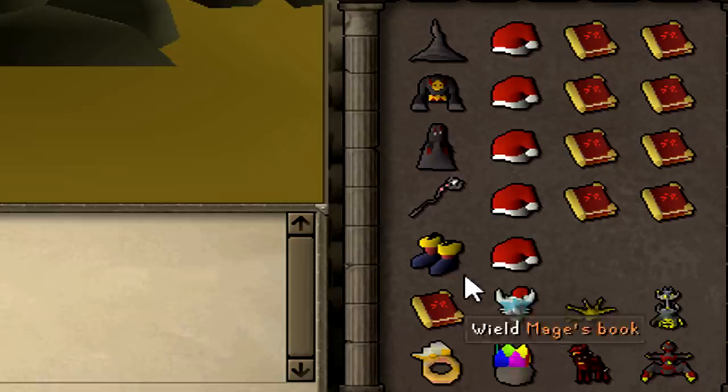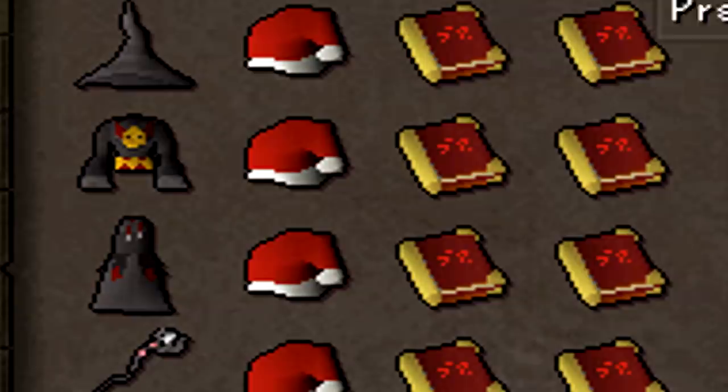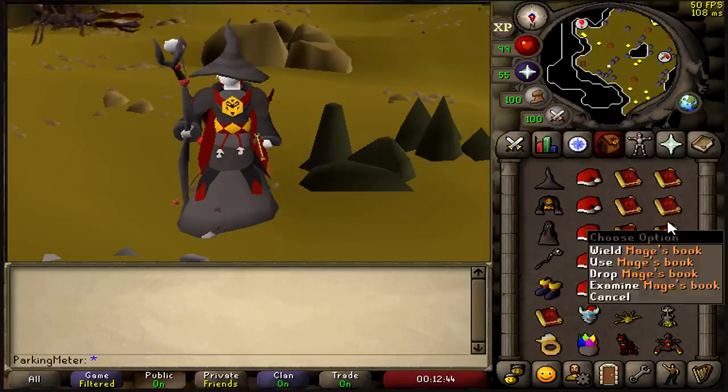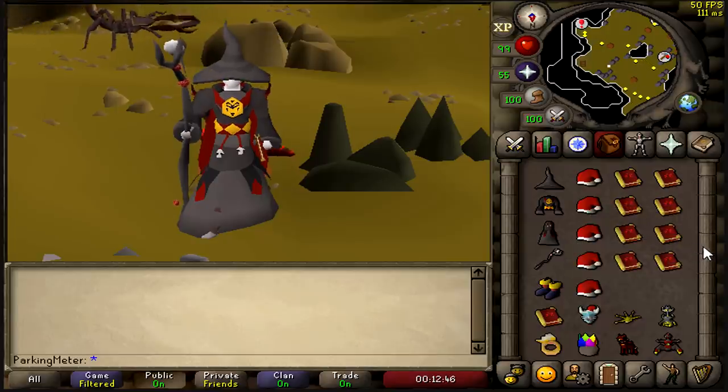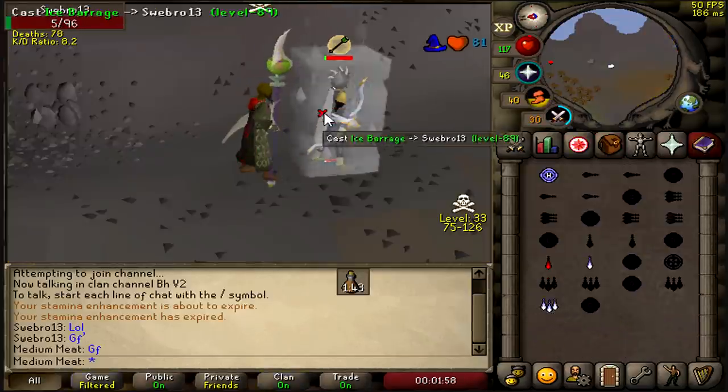This whole roll right here — someone's gonna win this whole roll. And then I'm gonna pick random people in the comment section, and you're gonna get a Santa hat and a mage's book. All you gotta do is subscribe, like the video, and comment below what you want for Christmas.